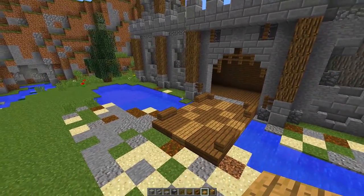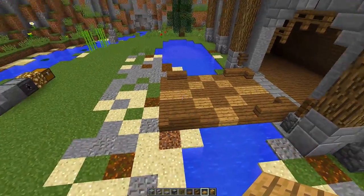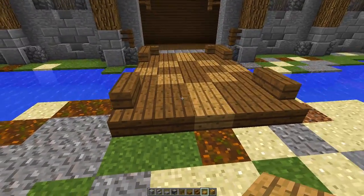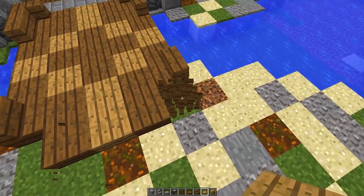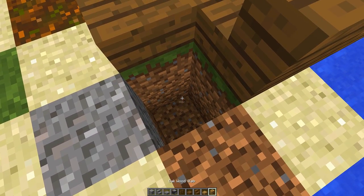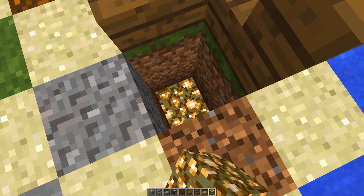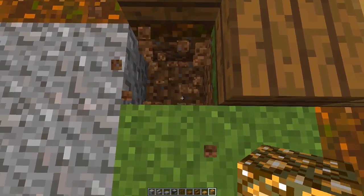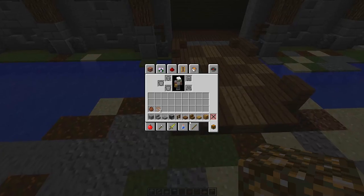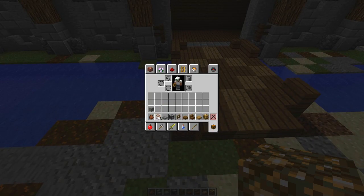Now we have our drawbridge and gate set up. We need to make it look like there are ropes actually connected to the bridge, and this is really easy to do. Go to the start of your bridge, punch out the two corners right here, and dig down two blocks like that. At that bottom block, replace it with glowstone, and do that on each side — punch down two blocks and replace the bottom block with glowstone.